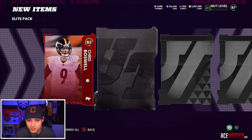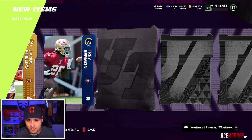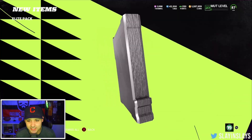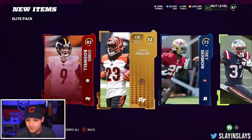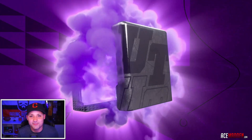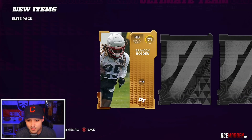We got two left — we can still clutch it. Our elite is 82 Chris Boswell. He gets a card tomorrow, though I'm not sure if he gets a power-up. 74 Devontae Harris. So we got some extra elites we weren't supposed to, but honestly nothing of value. Maybe the 85, but I think his price is probably down as well. It's not looking very good for a limited right now.